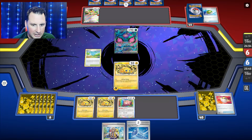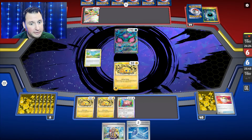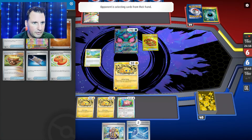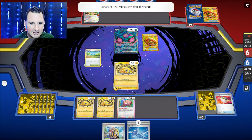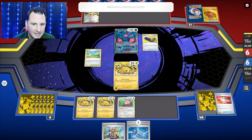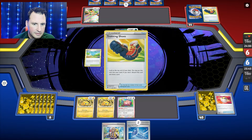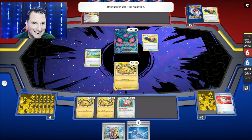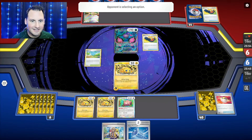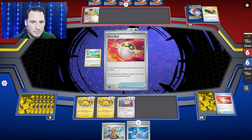No item lock — Squawk and Seize. Now this would be a good one to get. How much energy is in there? Just the one — that's fine, because I can still attach if I get an energy, or move it with Blissey EX, and then item lock. My goal is to item lock because this is a total item deck. If not, I just take two prizes and we'll work from there.